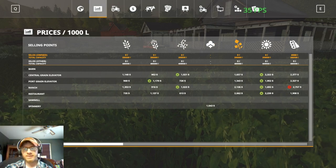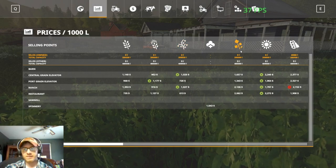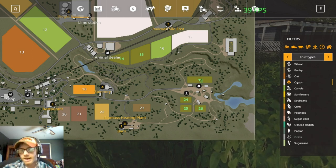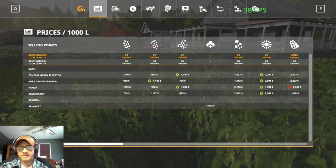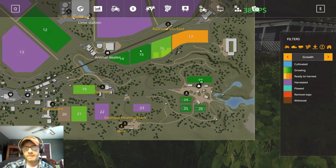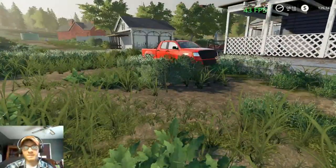I wish they had these labeled — I can kind of tell what they are: wheat, barley, oats, canola, sunflowers, soybeans, cotton. It's got them all listed here so you can look at the icon. We are just about fully grown, so we'll keep the time going.